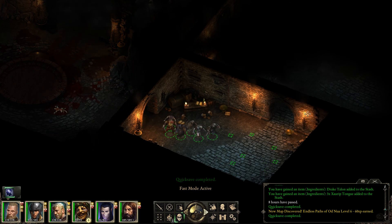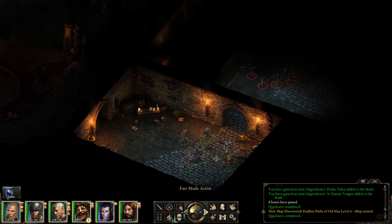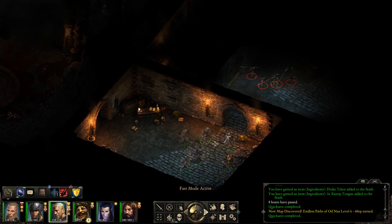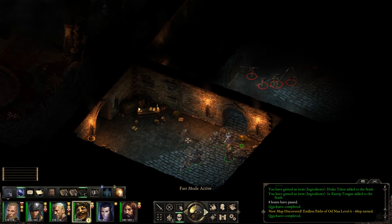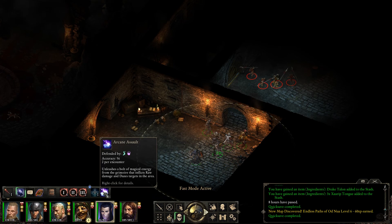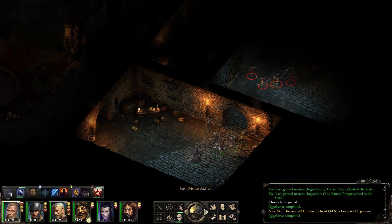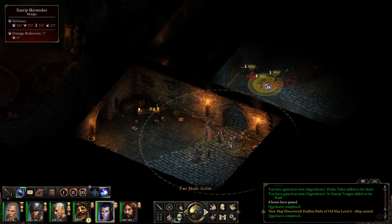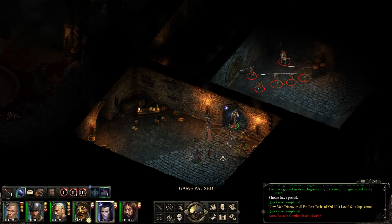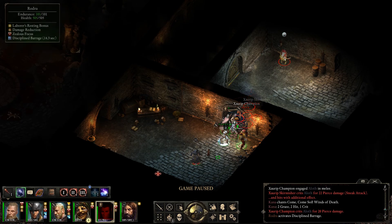Let's position our people properly and see if we can't chuck in a spell. Let's see what kind of enemies we face here. That didn't work out — I wanted him to run back right away.